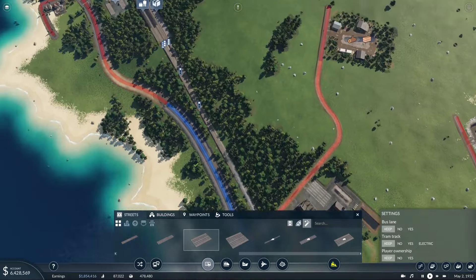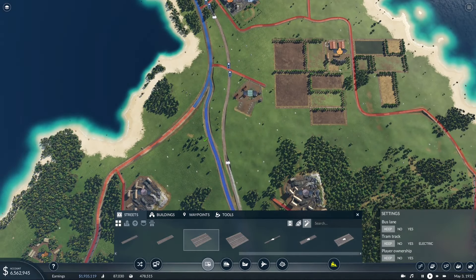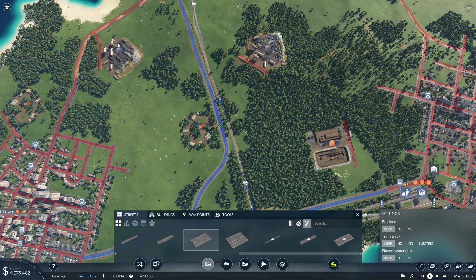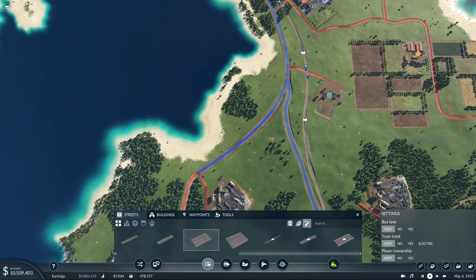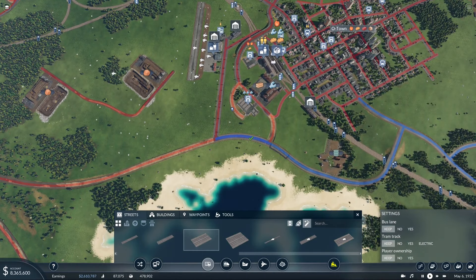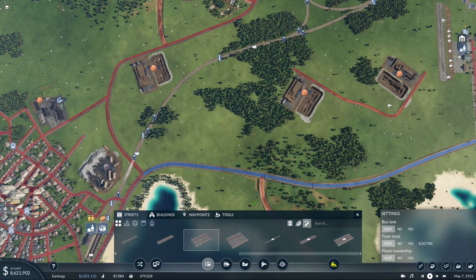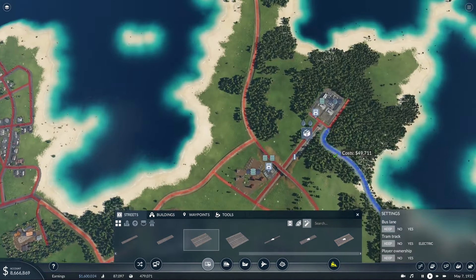Just upgrade all of this. While we're at it, I'm going to have to upgrade all of our buses too. I just remembered that we just got all those beautiful new buses - we should put them to work. Got this stretch of highway down here that we can do as well. We have this highway that leads to our southern island.